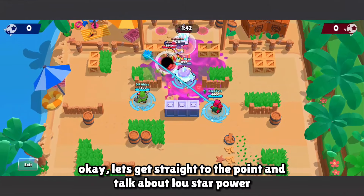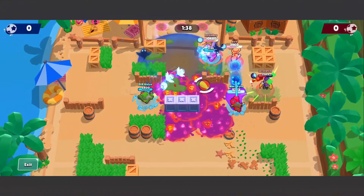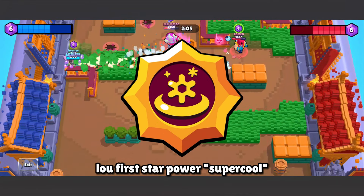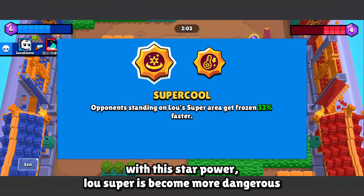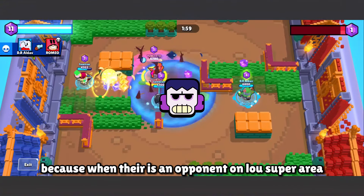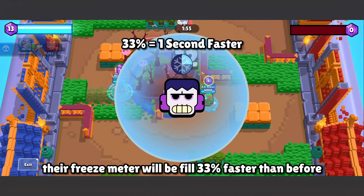Let's get straight to the point and talk about Low's star powers. Low's first star power is Super Cool. With this star power, Low's super becomes more dangerous, because when there is an opponent in Low's super area, their freeze meter fills 33% faster than before.